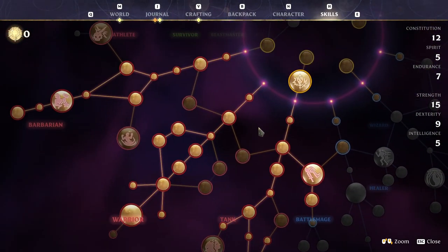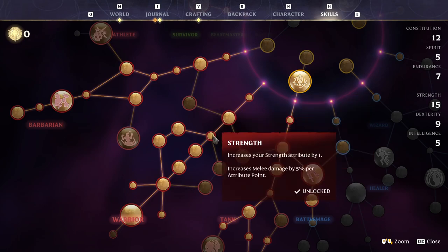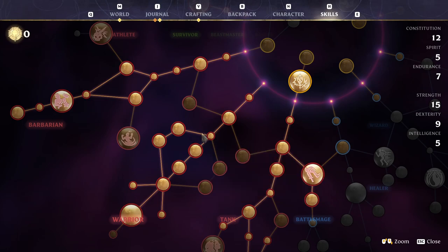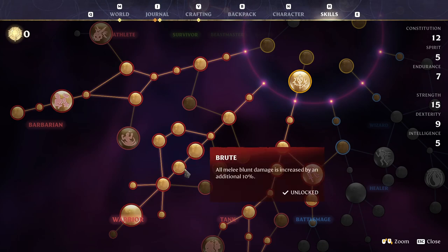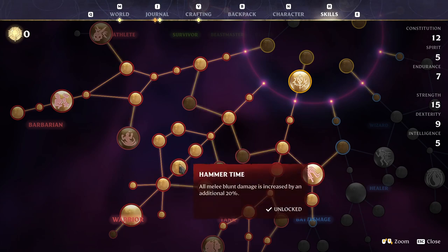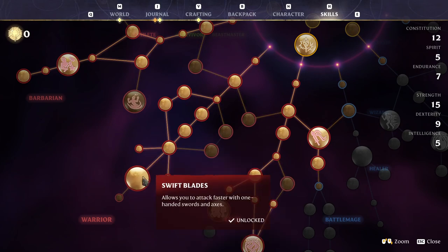The tree you should really start off with is the warrior tree, going down into constitution, the warrior's path, and strength. At this point in the game, decide which way you want to go — axes or hammers. If you go with axes, go Slasher, Butcher, Veteran. If you want hammers, go Brute, Hammer Time, Veteran. You will get both eventually, but for now pick one. Then into Veteran, pick up both nodes for constitution and strength, and then into Swift Blades for the sword-and-board style of fighting.